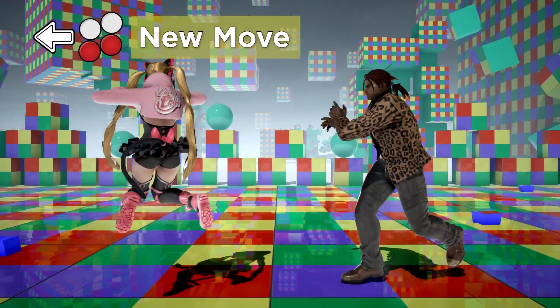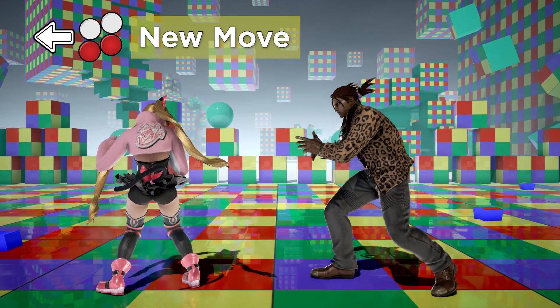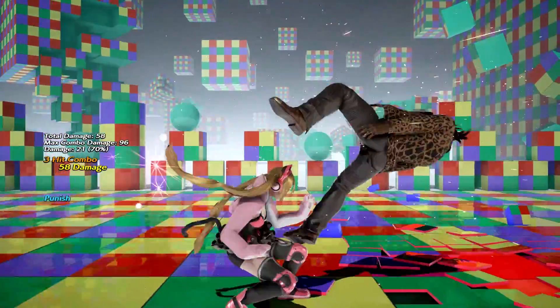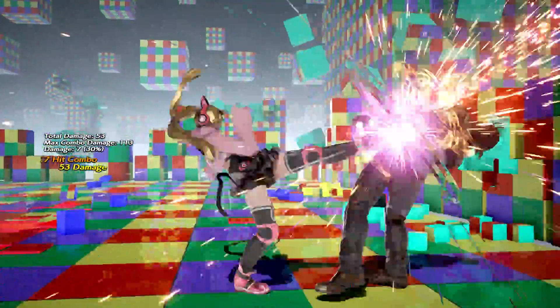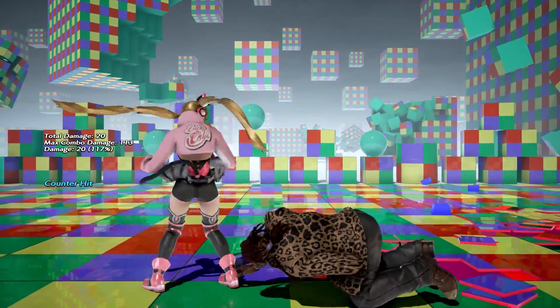The biggest change to Chloe is her back 3+4, a new move which allows her to go into back turned manually. It hops over lows, so on a good read she can crush a low with it and punish on recovery with her Kali roll follow-up. This also makes her damage output higher on wall carries and makes certain launches more damaging, such as a counter hit b4.